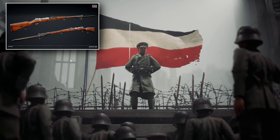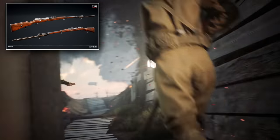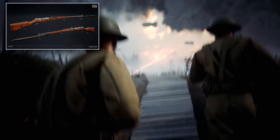In Beyond the Wire, the Gewehr 98 appears to come with a bayonet attached to it, which might be part of that close-quarters physical melee system that the team is building.